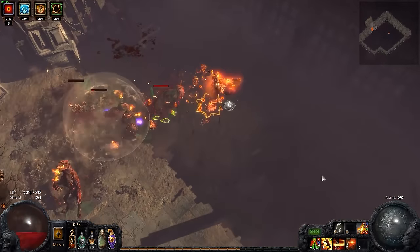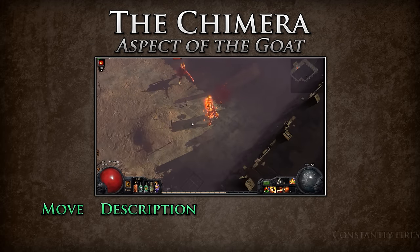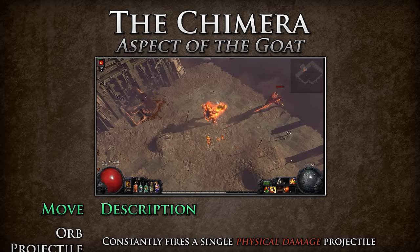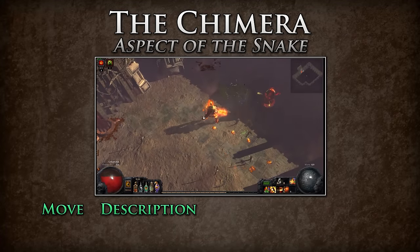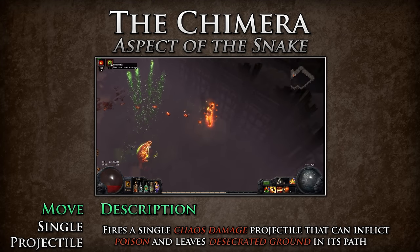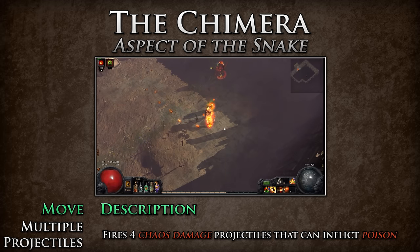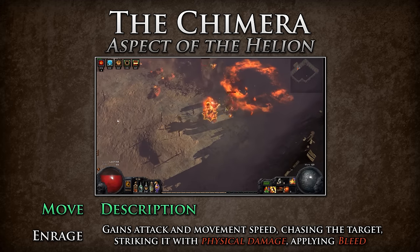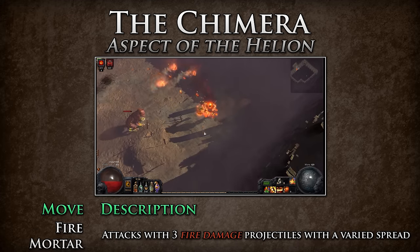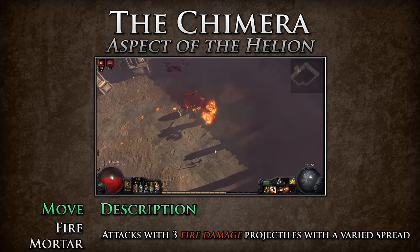Each add type also has a mini unique boss that deals deadly amounts of damage — this unique add will always spawn in the bottom right cage. The mini bosses include Aspect of the Goat, which performs an orb projectile that constantly fires a single physical damage projectile, and a physical cascade that can strike the target numerous times — move out of the way of the cascade and kill this boss as quickly as possible. Aspect of the Snake fires a single chaos projectile that can inflict poison and leaves desecrated ground in its path, as well as three chaos damage projectiles that can inflict poison — move in a circle around the snake to avoid his projectiles. Aspect of the Hellion enrages to gain attack and movement speed, chasing the target and applying bleed, and also fires three fire damage projectiles with a varied spread — make sure to have a bleed removal flask ready for his enrage and try to move around to avoid his fire mortars.